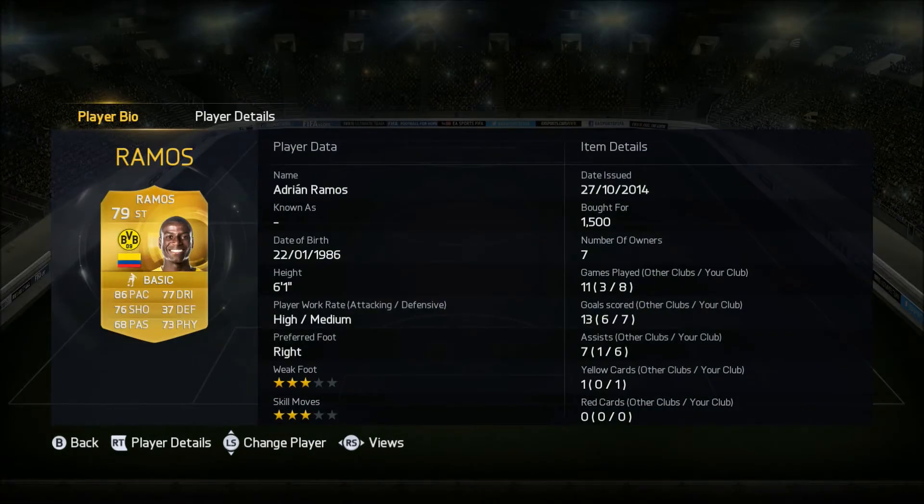Up top we have Adrian Ramos, 79 rated, plays for Dortmund from Colombia and he cost only 1,500 coins. Admittedly he did get seven goals and six assists in seven games, but it should have been about 15 goals — the amount of chances he couldn't put away was ridiculous, even against dodgy keepers like Tim Howard. An even goal return ratio and six assists isn't something to complain about, but I expected a bit more from him.